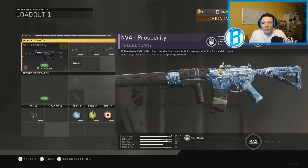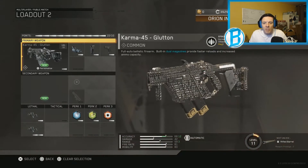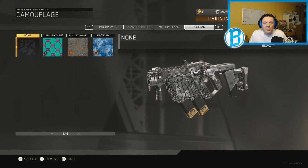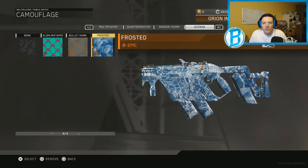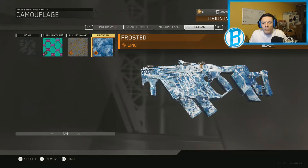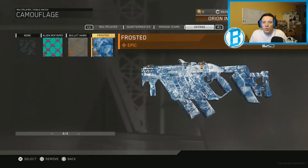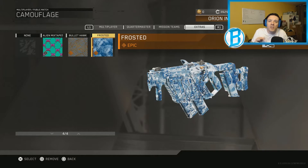Let's take a look at the camo they gave away. I think it looks pretty decent on this gun, but it looks even better here — go over into your extras and look at that. I think that's amazing. I really think they should have some camos that fully do this for all of the guns, even the accessories that you equip with them.